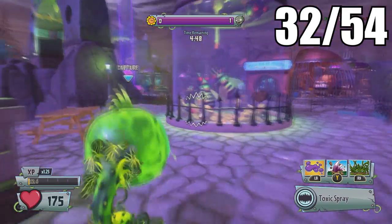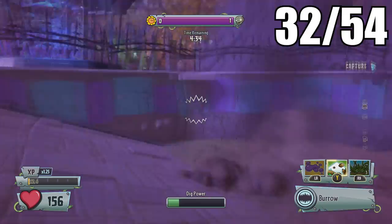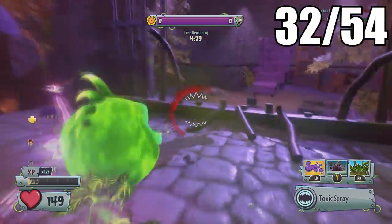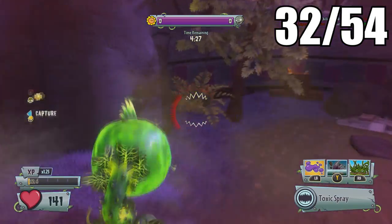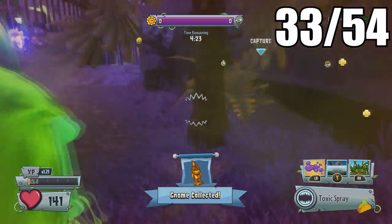The next two will be on your way to capture the zombie park area. Right by the capture zone, if you head to the left side past the scorpions in the cage, you can find a golden gnome on a syrup box stacked on other syrup boxes.